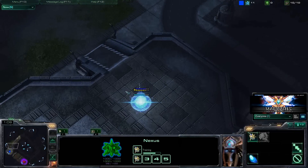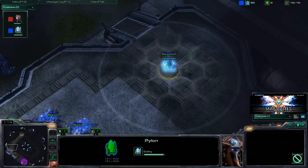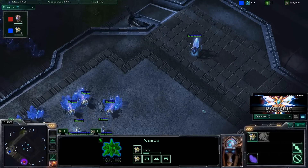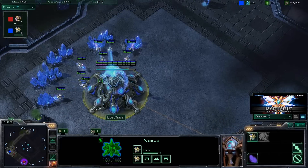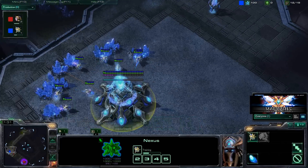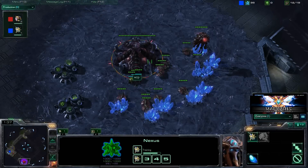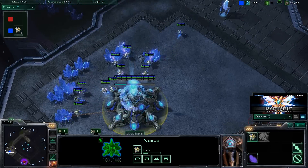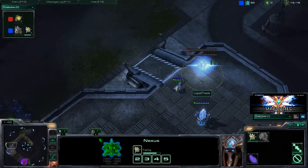He's throwing down that pylon in the normal position, so nothing too strange going on right now. But what we're going to be looking at in this series of replays is this replay on what probably is what not to do against this strategy, and also recognising how to know when this strategy is coming. Then we're going to look at a second replay looking at how to play pretty well against this strategy.